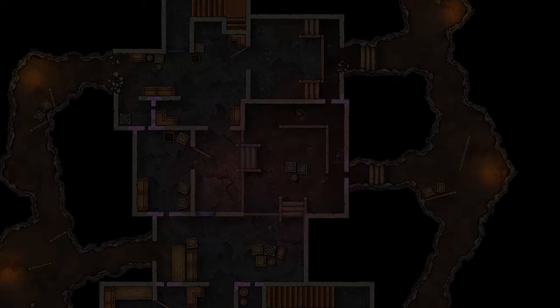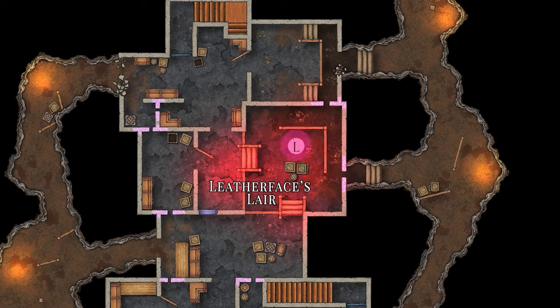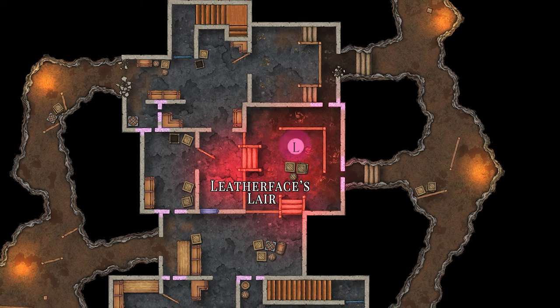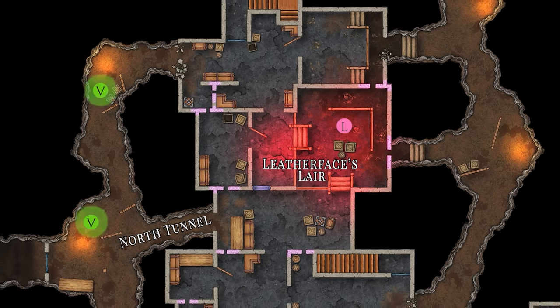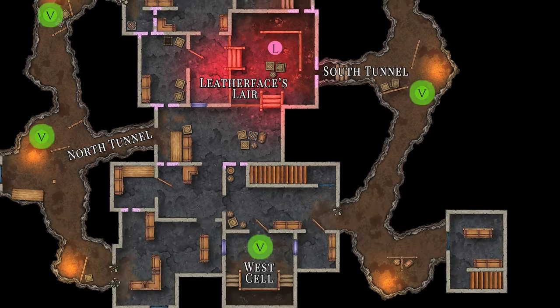Finally, let's check out the gas station. Leatherface's lair is located to the upper portion of the basement along with Leatherface's spawn. Victims will spawn in the north tunnel, east tunnel, west cell, and the south tunnel.